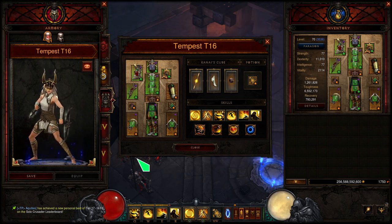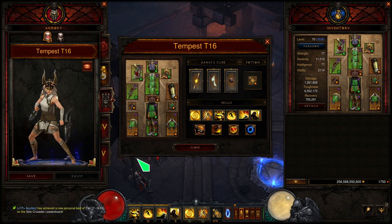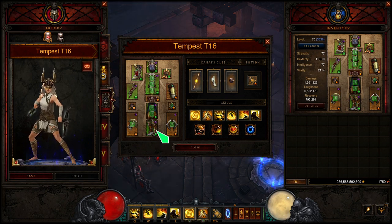I'm using two different sets. The first one is the brand new set, the Patterns of Justice, up to the 2-piece set bonus. And then the other set, the Sunwuko's, so the Monkey King's Garb, up to the 6-piece set bonus. So let's go over the set bonuses together here.